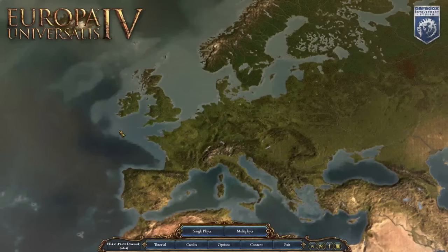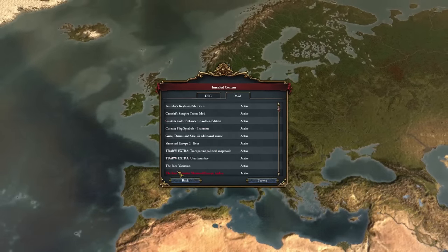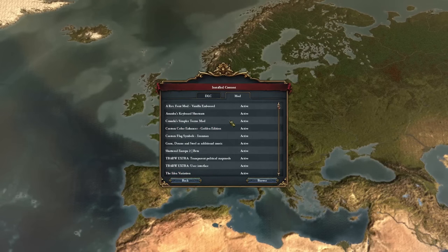Hello and welcome. My name is Lambert2191 and today we're going to be playing a bit of Europa Universalis 4 using the Shattered Europa 2 mod. The mod is just in beta right now but it's looking pretty feature complete in my opinion. I'm also going to be using the Idea Variation mod and of course the Shattered Europa add-on, along with a bunch of cosmetic mods and some quality of life mods, but nothing too game-breaking or changing the game in any way.